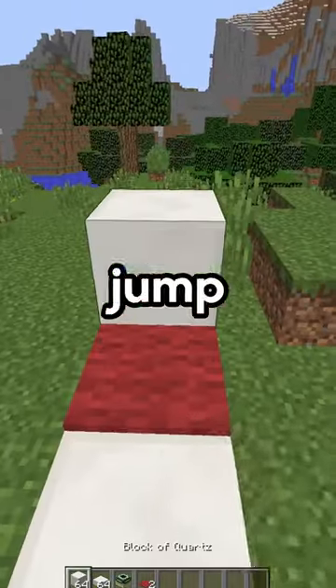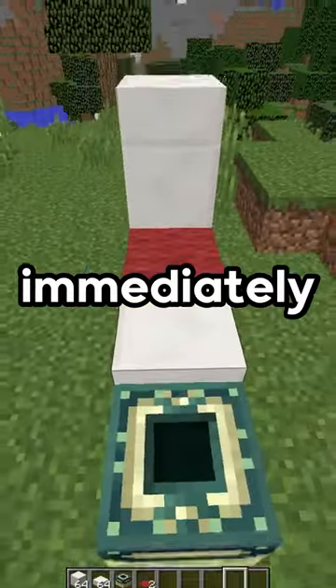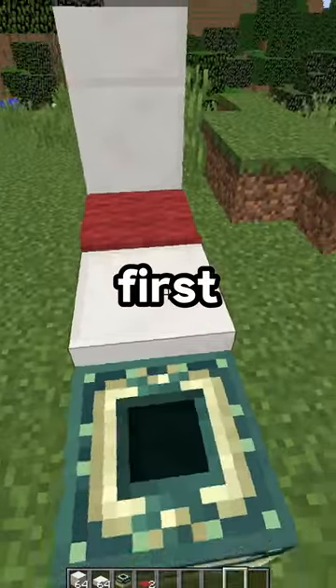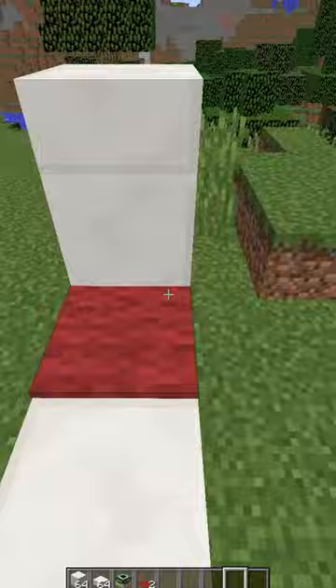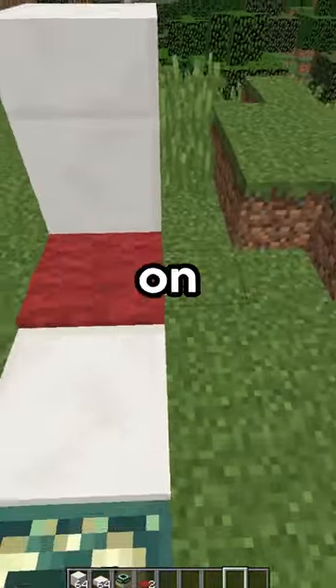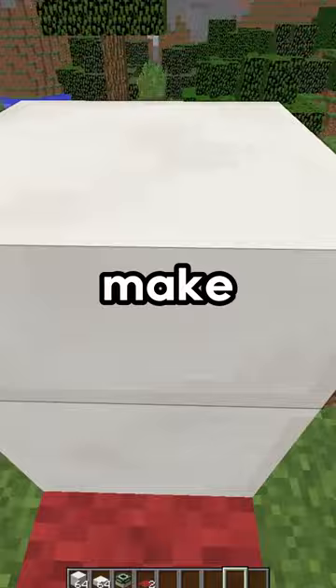So, I set up the jump on a single player world and immediately got to work. At first, I really had no clue what I was doing and I wasn't even getting close. Then, I learned that you need to jump perfectly on the edge of the carpet to be able to make the jump.